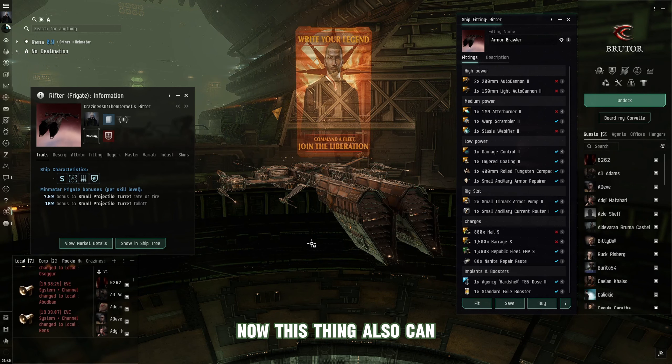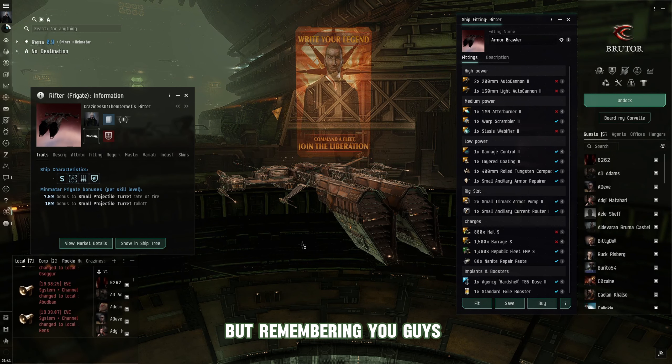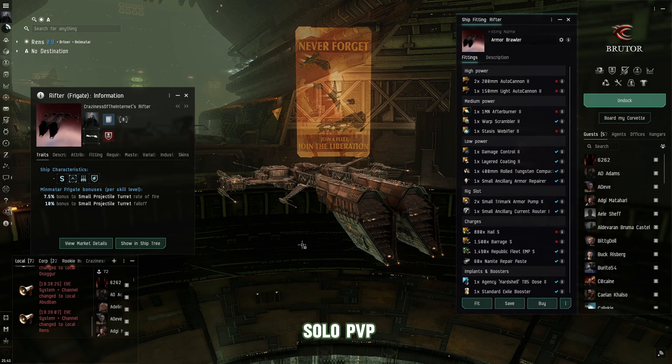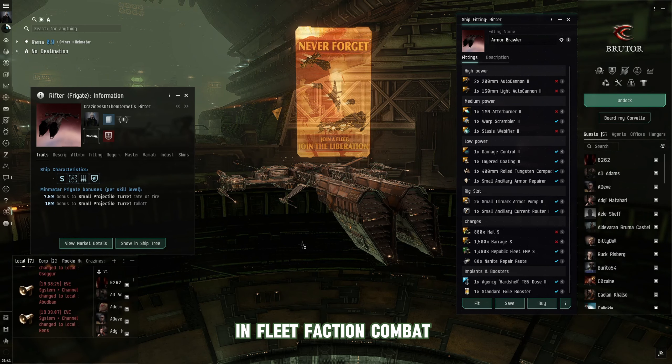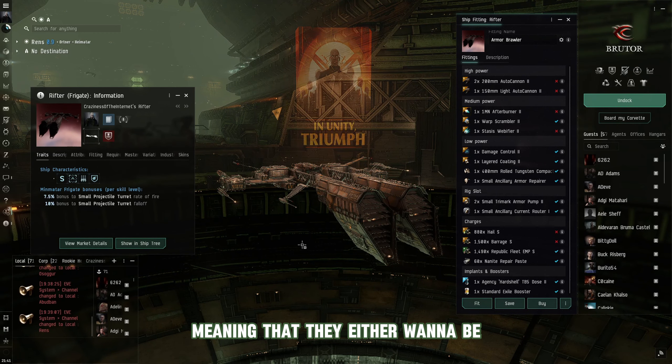The Rifter can also be a turret-based artillery platform if you design it correctly. Remember that the Minmatar Republic is one of the hyper class factions that can be utilized for solo PvP and small gang PvP, but is also a powerhouse in fleet faction combat like all the other factions. The Minmatar Republic is the second hyper class faction of all four races.